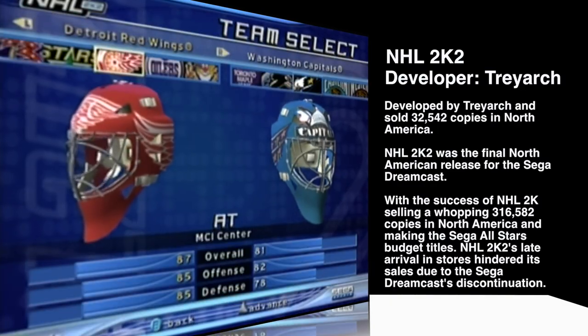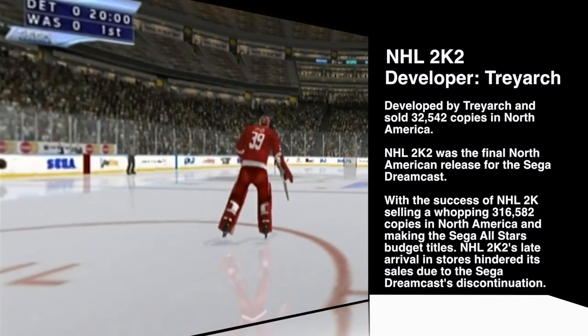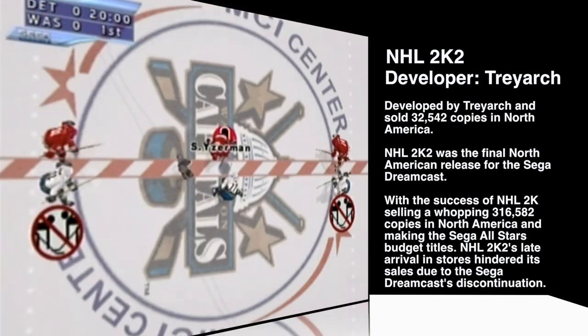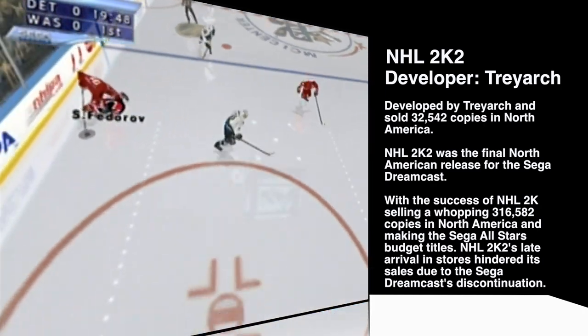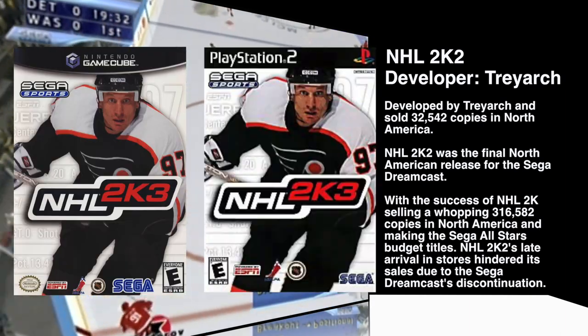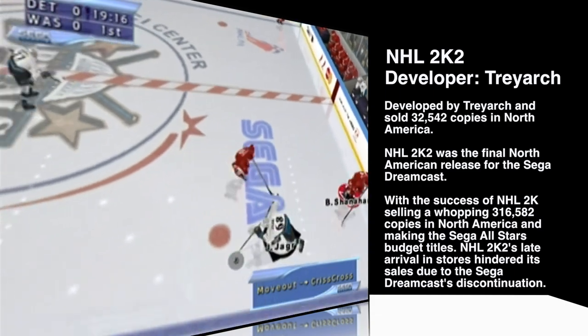NHL 2K2, developer Treyarch — yes, that same studio — released February 14, 2002, and sold 32,000 units. Released two years after NHL 2K, Treyarch picked up where developer Black Box Studios left off with their popular entry NHL 2K1, which was skipped in North America to focus efforts on NHL 2K2. The 2K hockey series was eventually moved to GameCube, PS2, and Xbox consoles where it was very well received.